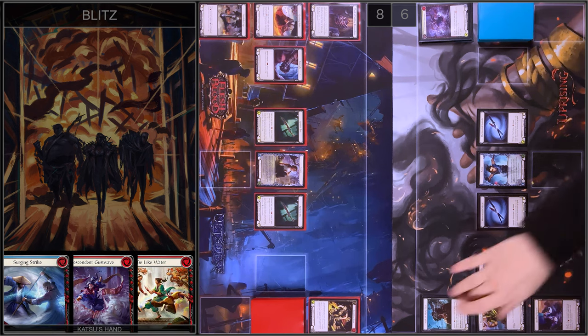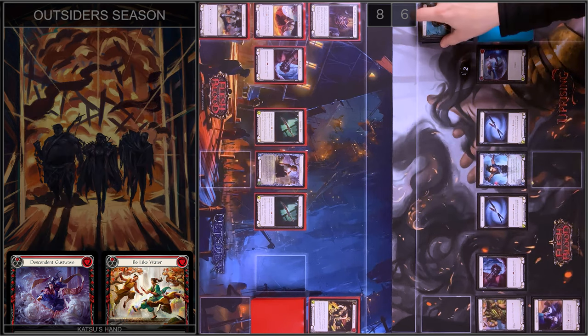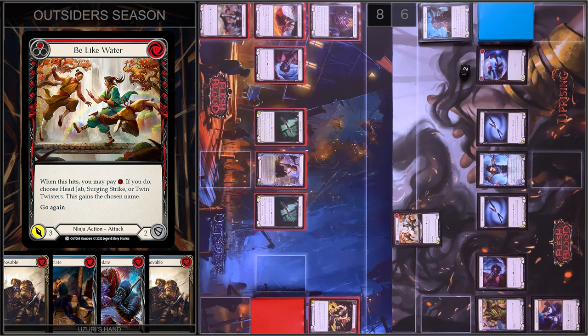I'm going to start this turn with Mask of Many Faces — I'll pay one. My next attack action card this turn will be Surgeon Strike. And I play Be Like Water, but it will be Surgeon Strike — three damage and go again. I have no block, I have no reactions, I take three damage.